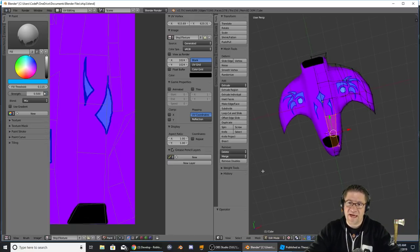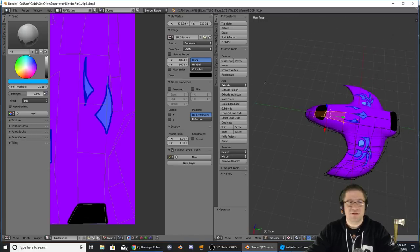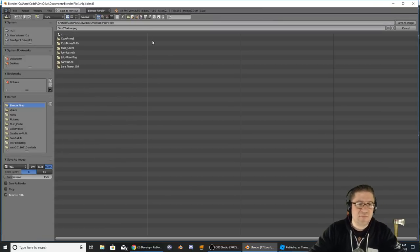So now we have our third ship. File > Save once again. On this we need to save as well, so Image > Save Image As — Third Ship Texture. We're going to save that under Documents > Blender files.